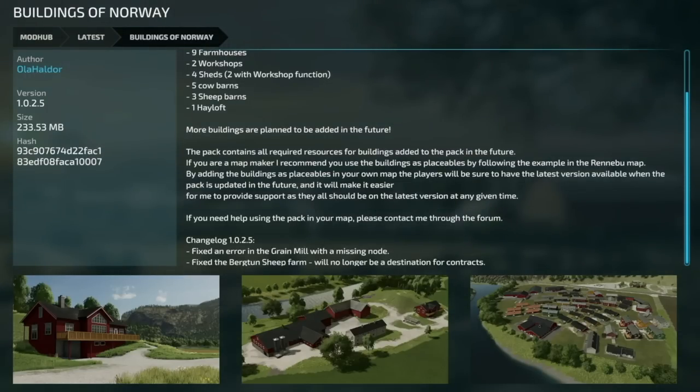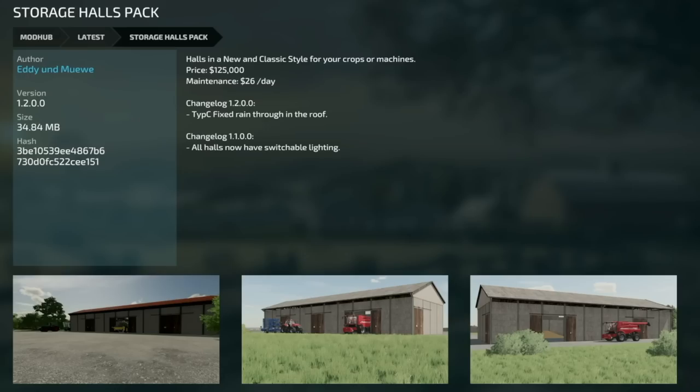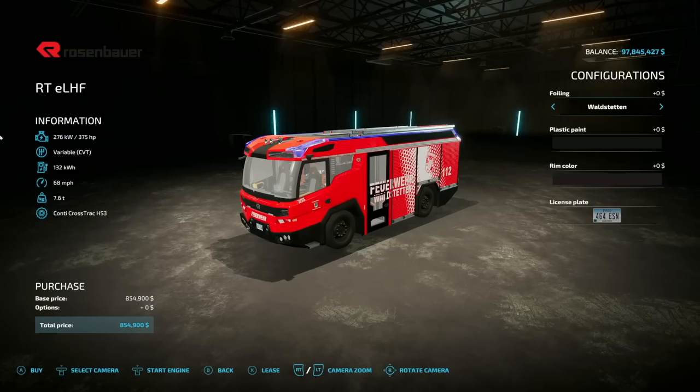Your last update for all platforms: Storage Halls Pack version 1.2, Type C — fixed rain coming through the roof.